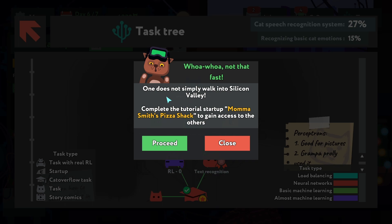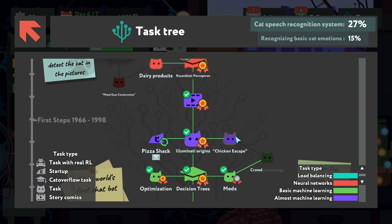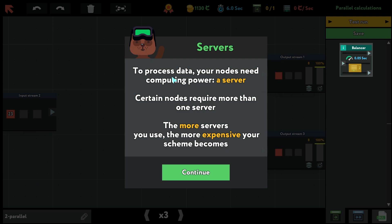Self-driving car — should we do it? Yeah, why not. 'One does not simply walk into Silicon Valley' — complete the tutorial startup, proceed. Maybe just go with the progress.